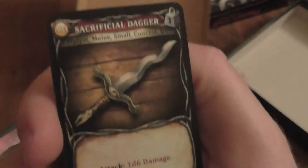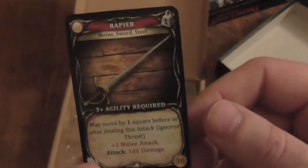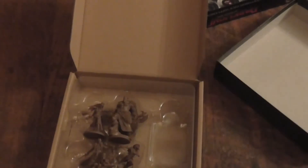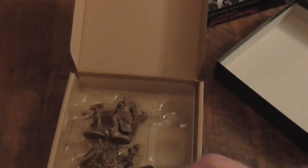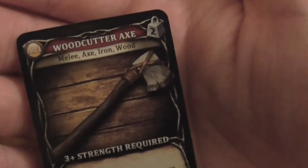So we've got a few things here. We've got the Necromancer cards — that's what he starts off with, a sacrificial dagger. That's kind of cool. The Revenant starts off with a shiv — again, that's kind of cool. The Courtier starts off with a rapier, which is a good starting weapon. He starts off with a woodcutter's axe, which does quite a bit of damage.